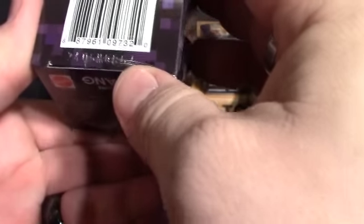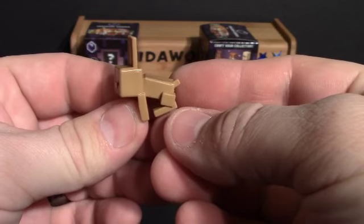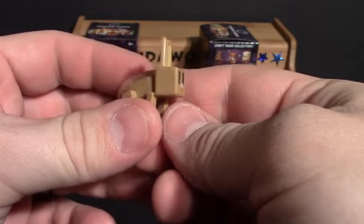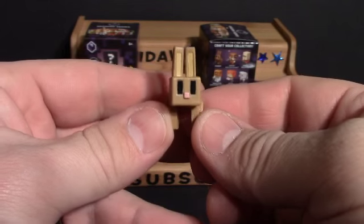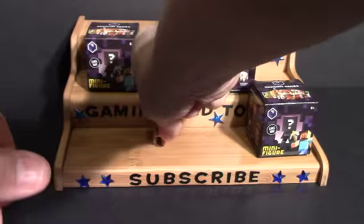So I'm going to start with G — let's see what we get. And we got the rabbit. My son had just said before I started the video, if I get a rabbit he wants the rabbit, because he likes the rabbit. So there he is.